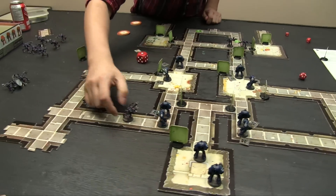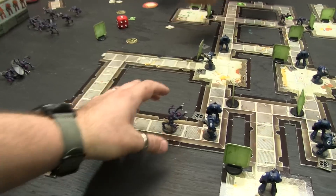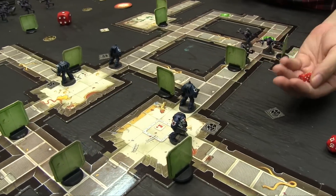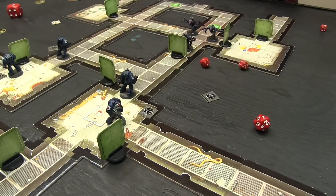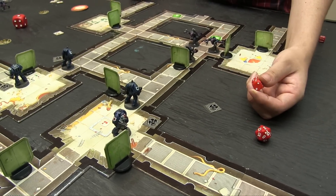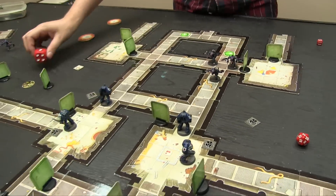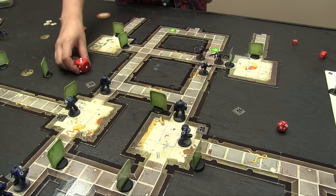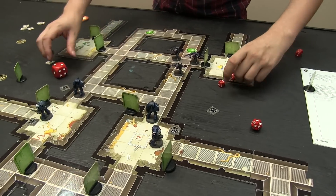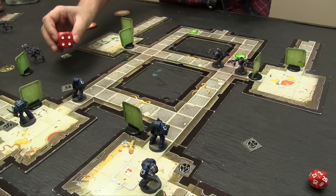Turn three CPs drawn. Marines go first — shooting point blank at incoming Gene Stealers. First shot nope, fives now, gets him on the next — that's two down. Shooting at the door: sixes nope, fives nope. Number three, nope. Number four, nope. Number five — gets it. One CP spent. He's going to shoot again on seven — gets him. Then goes on overwatch.